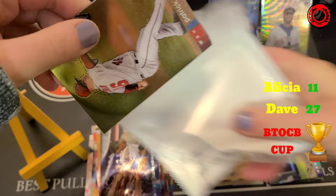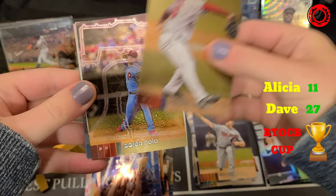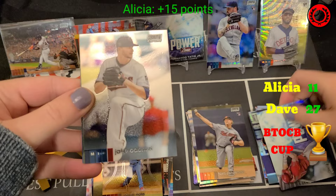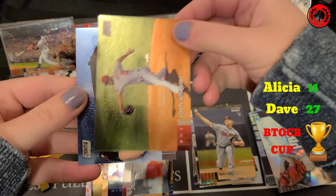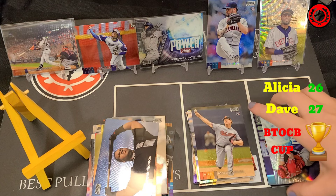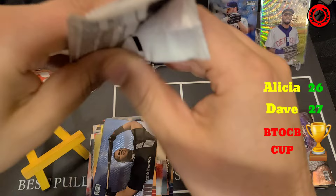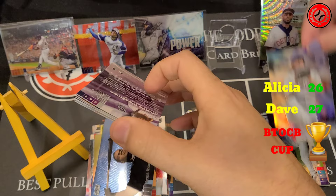Alicia's pack: Patrick Corbin, Aaron Nola, and then there's a Mike Trout insert — that's going to be a nice score. Jake Odorizzi, Zach Wheeler, and Frank Thomas to finish. That Trout is going to score her 15 points. She is back into it. I've got a narrow lead now — it is 27 to 26. She might as well put that Trout on the board and take off the Logan Allen.